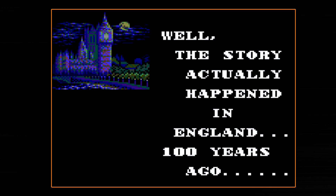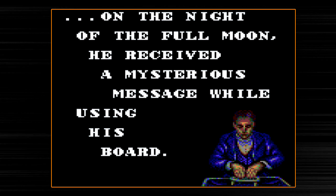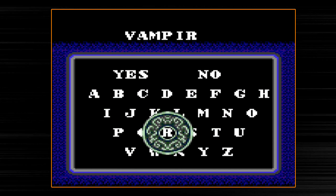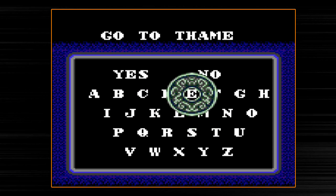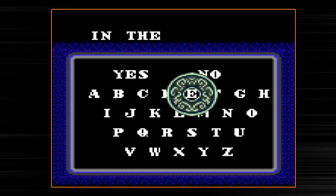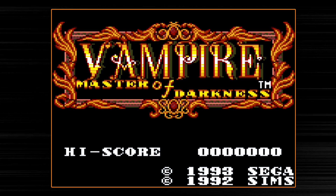A lot of Master System games were converted over to Game Gear back in the day, and they weren't really adjusted for the Game Gear's smaller screen size. Sonic the Hedgehog is one of those games, Wonder Boy was another. What happens as a result is the sprites were way too large. In the Master System version you'll see enemies from a distance, but in the Game Gear version, birds on stage 4 and dogs will just dive-bomb you before you even see them.